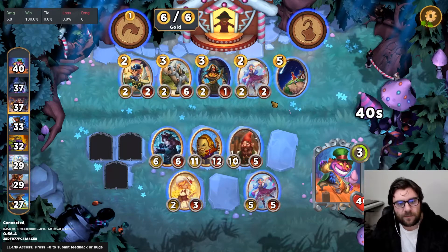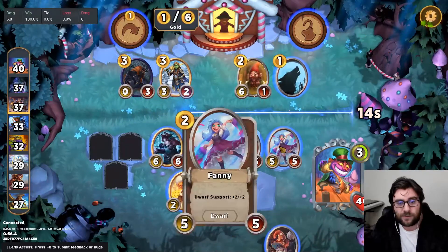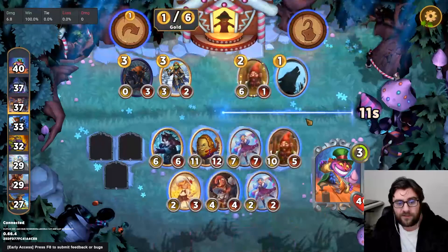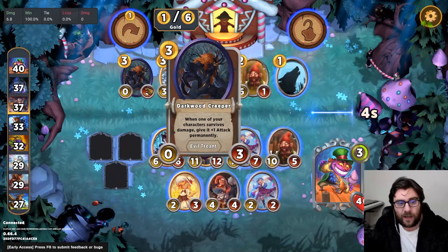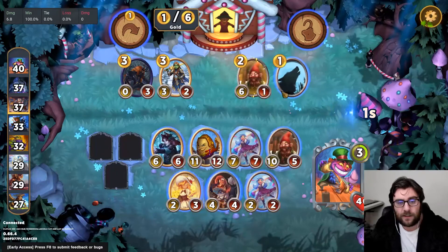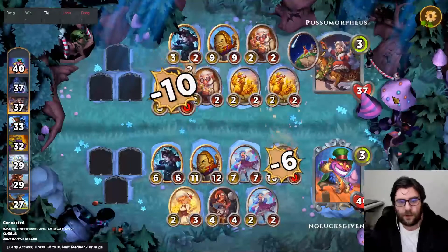We're hitting people for seven damage — gotta love that. We could take a wish upon a star. The play is either probably Fanny roll, buy a three drop, or wish and hope that this is enough against the second place player in the lobby. I think I'm going to play it safe, especially because we've got an egg, and if we lose this egg we lose a lot of our power. So let's go Fanny roll, three drop, and now I'm going to front-line this Fanny because it got a buff.